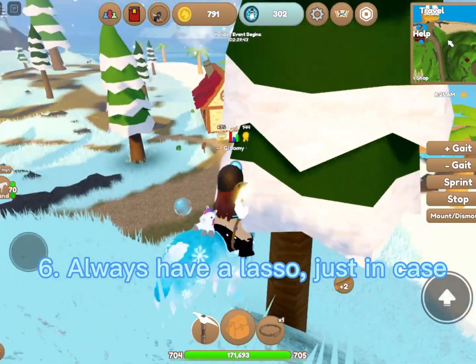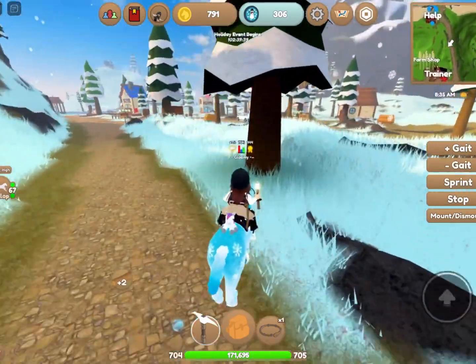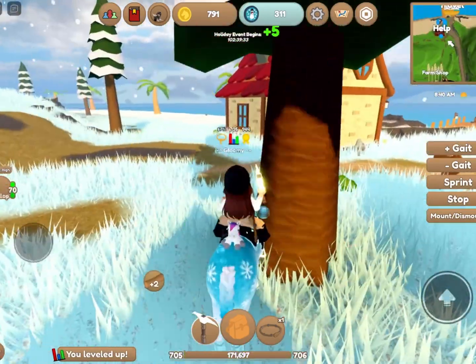Tip number six is to have a lasso on just in case. I know I said not to look in islands, but while grinding you can find some interesting horses, maybe even a northern light Andy. So always have a lasso on.